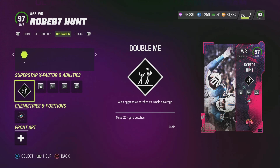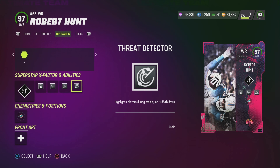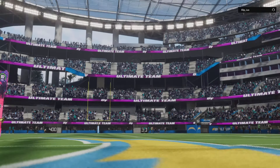For abilities, I gave him Double Me, because that's just a must. He also has Recuperation, because we're going to be feeding this man like a baby. He also has Route Tech, which is going to be very useful. And then he also gets Thread Detector for free. Overall, this Robert Hunt card is kind of insane. He's an absolute fat ass, he's absolutely massive. What an absolute dog he is.